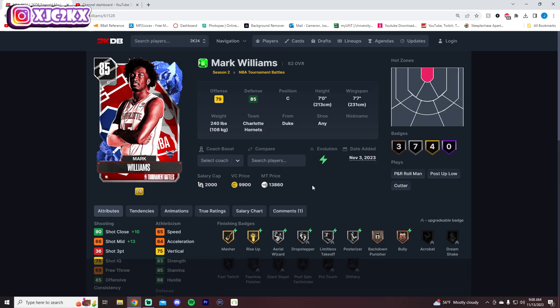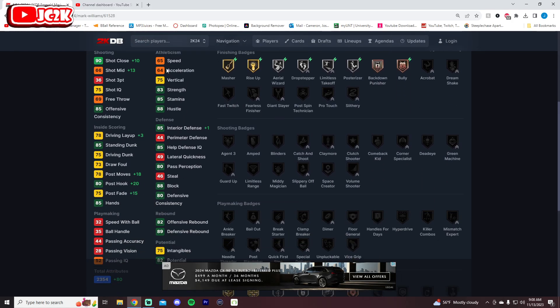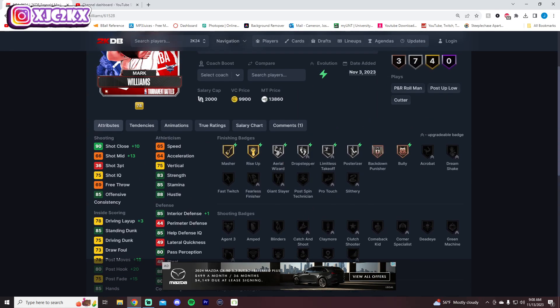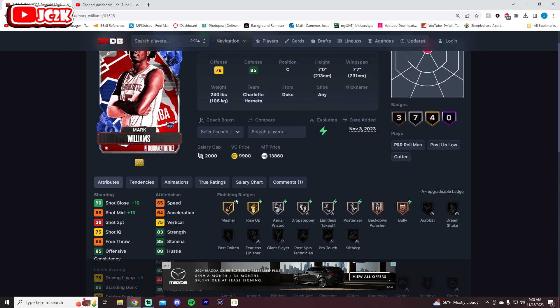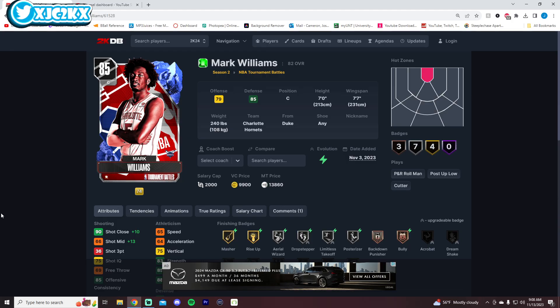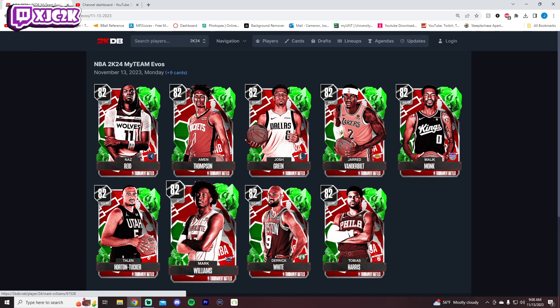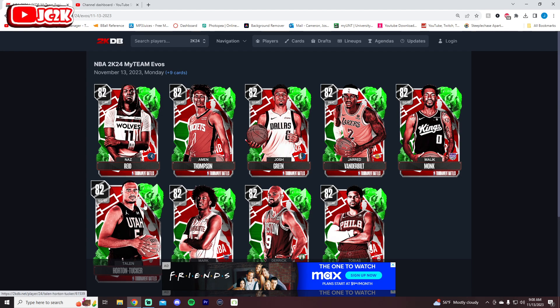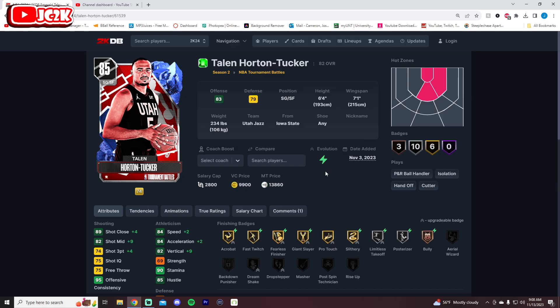Mark Williams is an inside center and not one I'm super excited about. The stat boosts unfortunately don't boost his speed, which I'd really like to see. He gets a midrange boost but his three-ball is still super low. Athletically and defensively he's pretty good but he's very slow, and a slow inside center isn't really what I'm looking for. He does get silver Anchor, Post Lockdown, Workhorse, silver Drop Step, Precision Dunker, Post Riser, bronze Bulldozer, and gold Basher Rise Up. Playing for the Hornets, I don't think he'll get enough Evos to be really worth considering, though maybe he gets to Ruby or Amethyst and turns into a decent inside card.